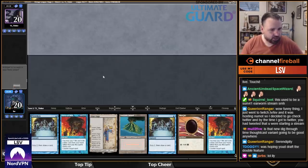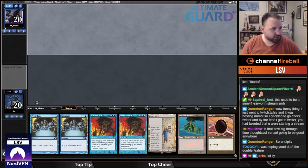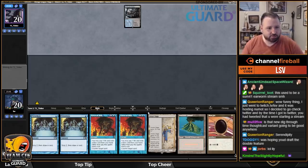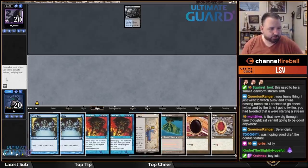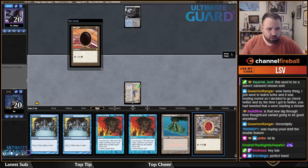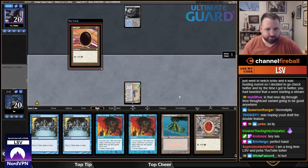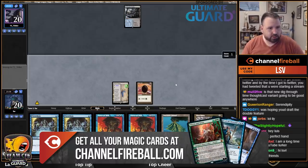We're on the draw and I'll keep this hand — it's really good. I've got double Force of Will so I can stop a turn-one Tinker, and I've got turn-one Urza's Saga, turn-two land to make some constructs and get value. I'll play one Mox here, split the difference.